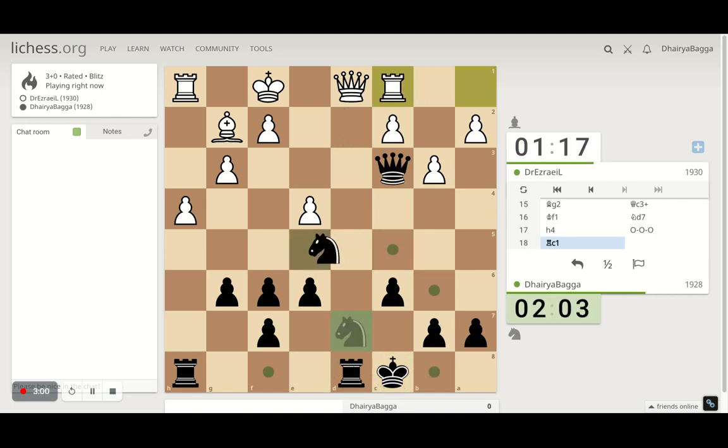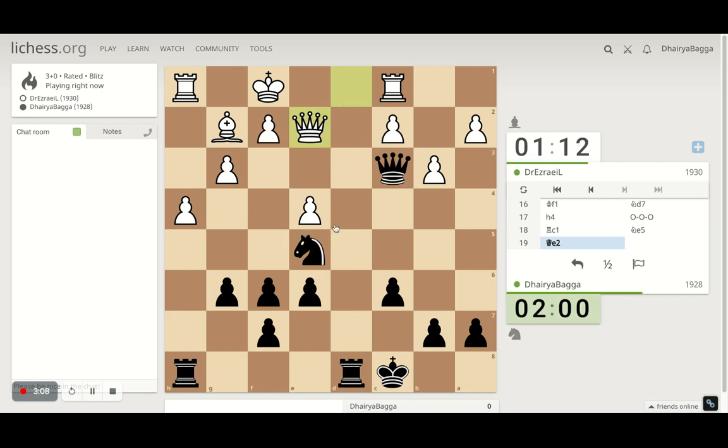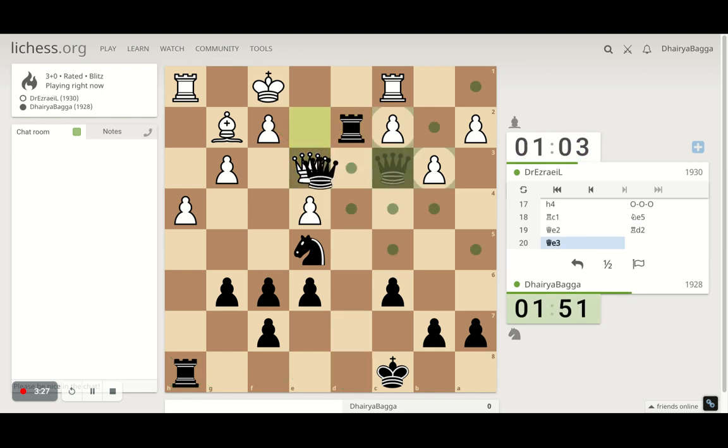Let's go with the knight — I'm hitting the queen, and I'm one step away from doing something there as well. I can attack the queen now. Rook over there is a good move too. I can double up as well — yeah, let's exchange the queen. Actually, I should keep it on the board — let's exchange.